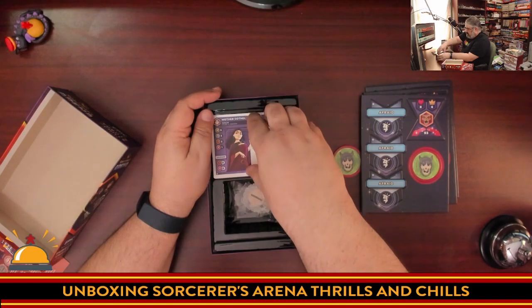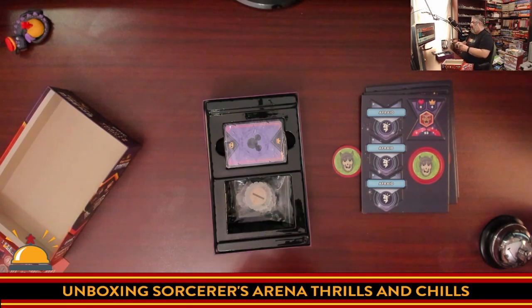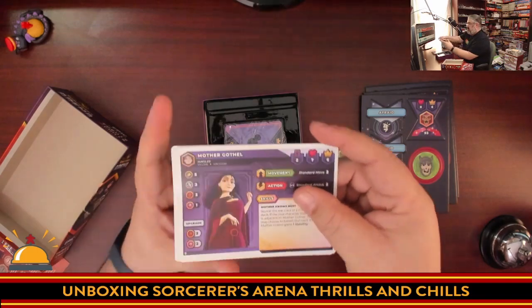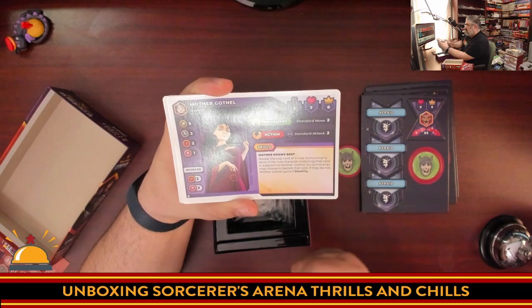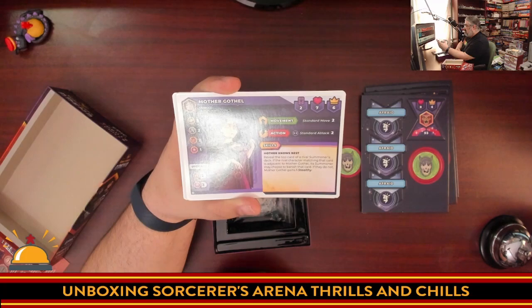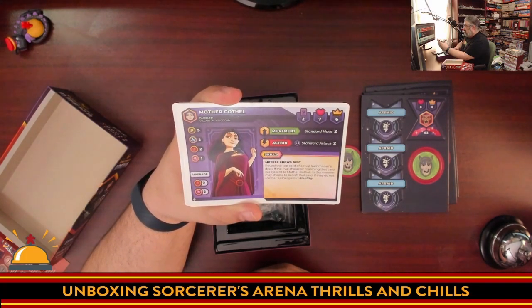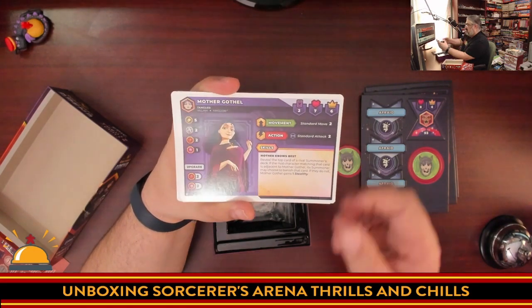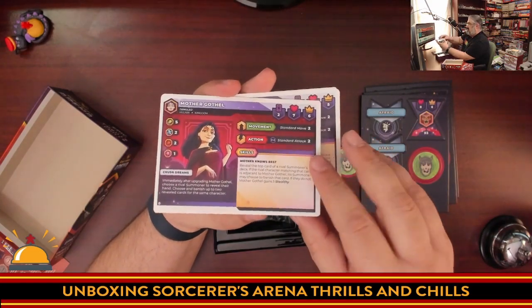Then we have the character cards — the bigger character information cards. Here we have Mother Gothel on her non-upgraded side. She has a standard movement, she's mainly a green gear. What her cards do is let you reveal cards from a rival summoner's deck, and if that character matching the card is adjacent to Gothel, they can choose to banish the card — that's a pretty big ability. I'm not going to give away what her leveled up ability is; you'll have to pick up this expansion yourself to find it.